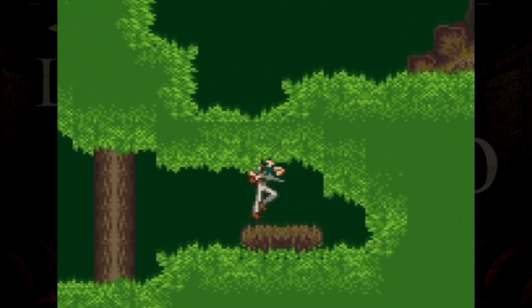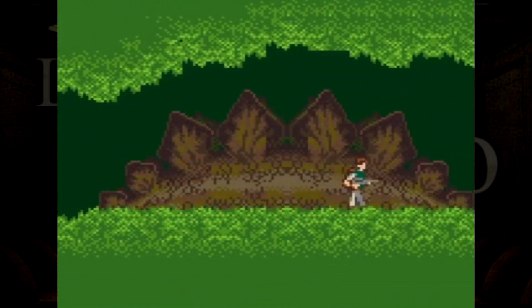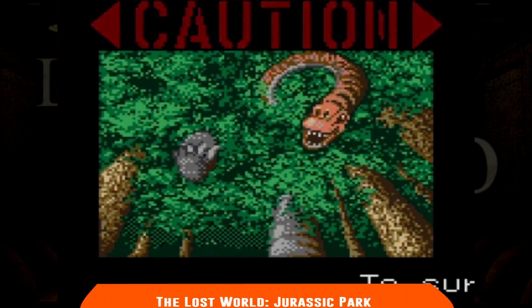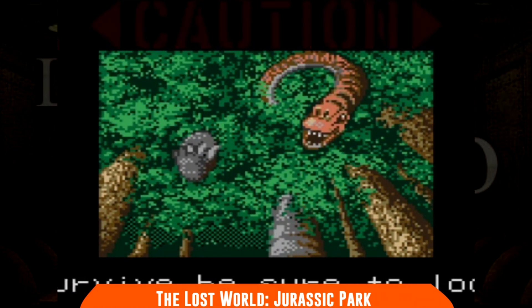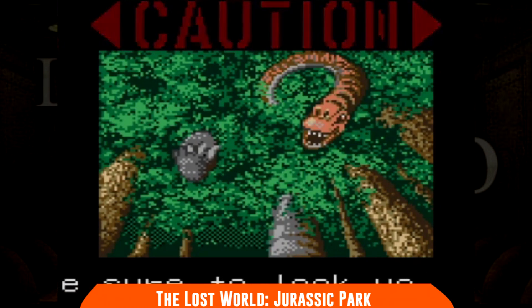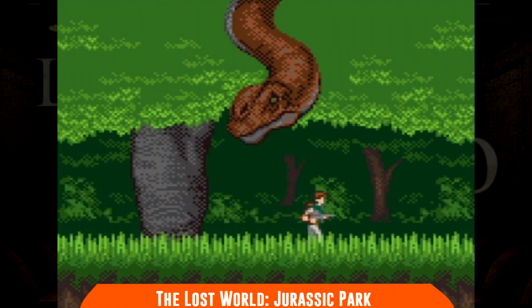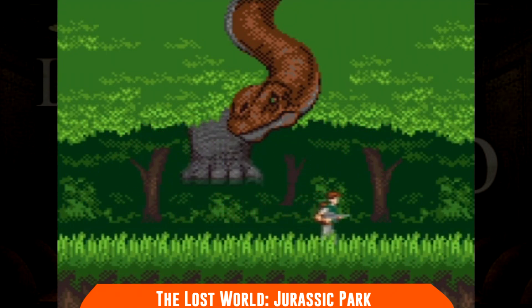Abbiamo detto che non esisteva la concorrenza per il Game Boy, però esisteva, per modo di dire, solo il Game Gear, che ormai da tempo riceveva scarsissimo supporto, ma un gioco questo mese riesce ad offrirlo. Si tratta di The Lost World Jurassic Park, tie-in del celebre film con i dinosauri, e bisogna riconoscerlo, si tratta di un'uscita con i fiocchi. La Aspect mostra tutta la sua confidenza con l'hardware del Game Gear e propone un adattamento della grafica veramente delizioso e molto colorato.